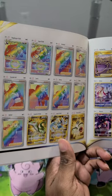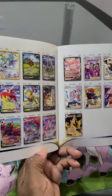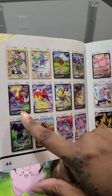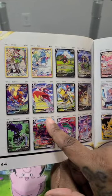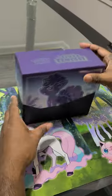Rainbow Trainer Galleries. The Blaziken looks nice — both of them, really. Blaziken V and V Max. Alright, quick look at the Player's Guide.